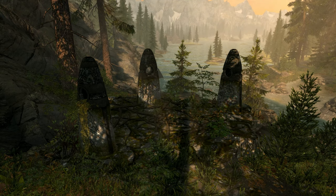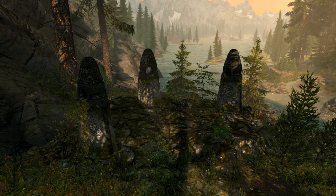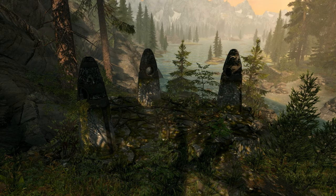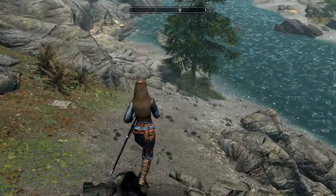The Mage Stone covers alteration, conjuration, destruction, enchanting, illusion, and restoration. The Warrior Stone covers block, heavy armor, one-handed, two-handed, and smithing. After you've chosen your stone you might as well go fishing, so keep going towards the lake and you'll see a hunter's camp.